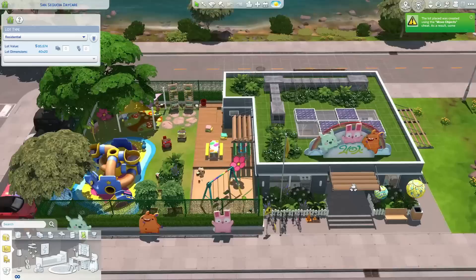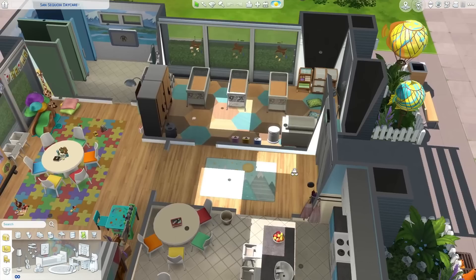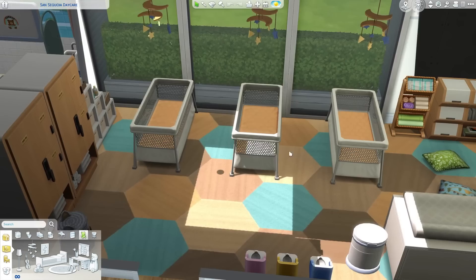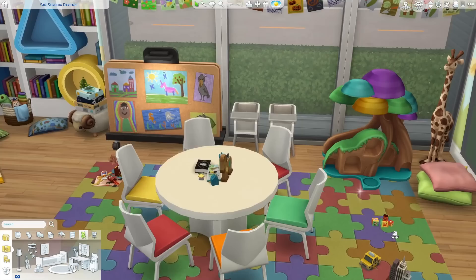Before I introduce you to those sims, I'll give you a little tour. Look at how colorful it is inside. In my Growing Together LP it does look a bit different — I changed up these beds because I needed toddler beds, not infant beds. But it's basically made for infants, toddlers, and children. You have toddler potties, bathrooms with baby changing stations.